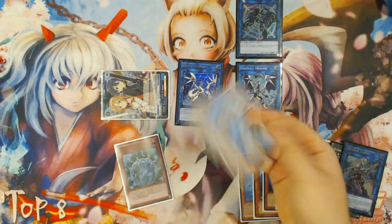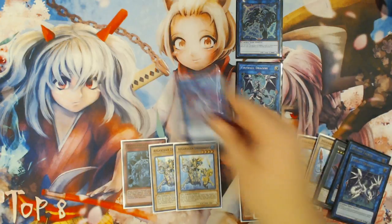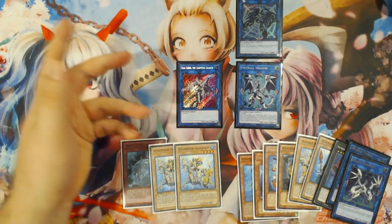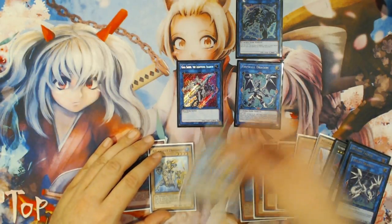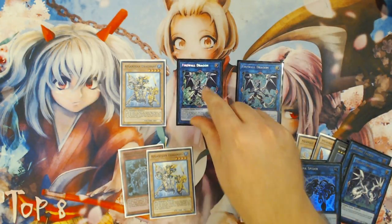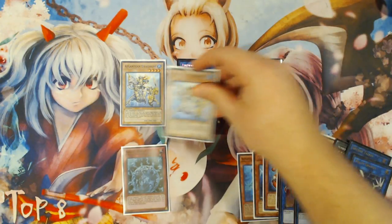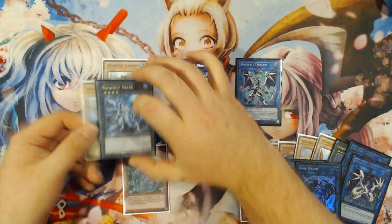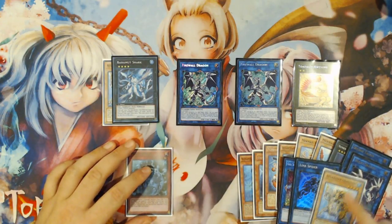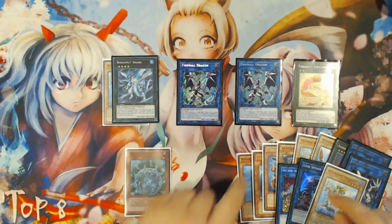You use Firewall Dragon to return two Dragoons to hand. Then you link the last token and Proxy Dragon into any Link 3 — I prefer Gaia Saber. Firewall Dragon will trigger to Special Summon one Dragoons, then you link Link Spider and Gaia Saber into a second Firewall Dragon. That Firewall triggers again to Special Summon the second Dragoons. You overlay both Dragoons into Bahamut Shark and detach to get Totally Awesome.